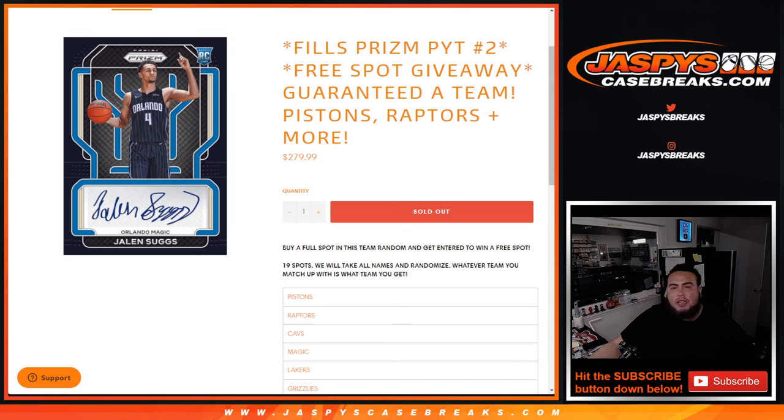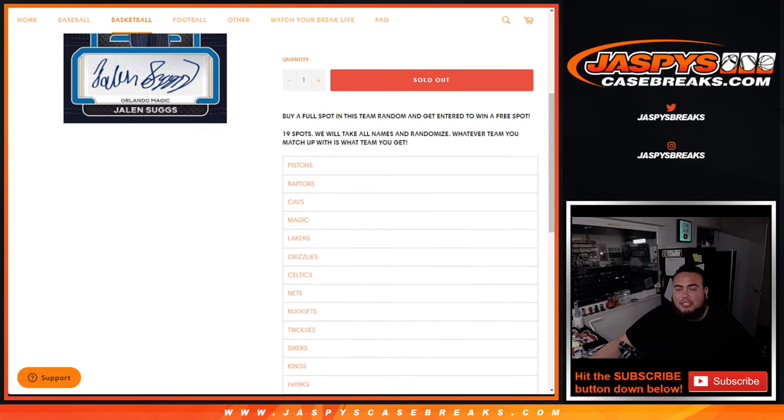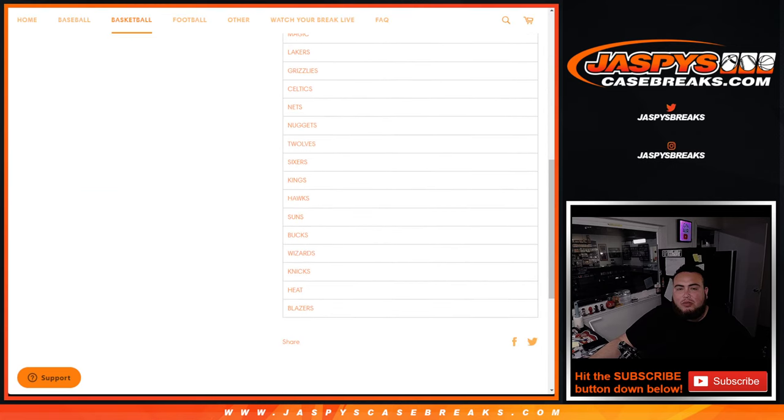What's up everybody, Jason here for JazzBaseCageBase.com. This is Prism Pikachu number two, guys, where you're guaranteed a team. We're giving away a free spot — the way you get entered into a free spot is you have to buy a full spot. So if you bought a full spot, you'll get a chance to win an extra free spot. We'll randomize 19 names total, and whatever team you match up with is what you get, from the Pistons down to the Blazers.